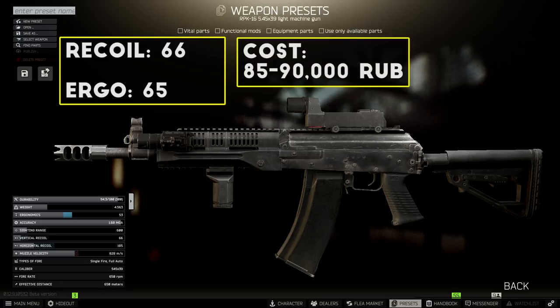That's 6 less points of recoil for an identical price. The only thing that I don't like about this setup is that you're relying on the RPK flea market price to remain stable, but I still think it's pretty much worth it.